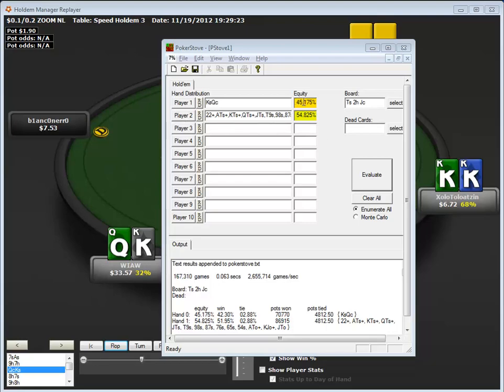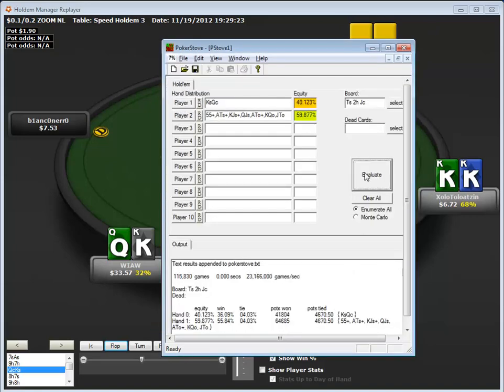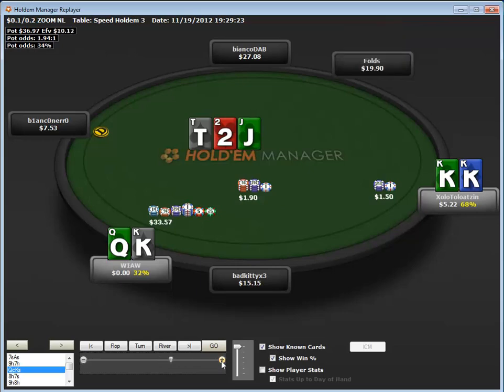With fold equity plus an estimated 45% equity against his entire range, if we tighten that up — say he's not raising any pair, give him a 12% range for UTG — even then we're at 40% plus fold equity. It's a bit of a variance play, but it's something you can definitely do and I think you can do it profitably in the long run.